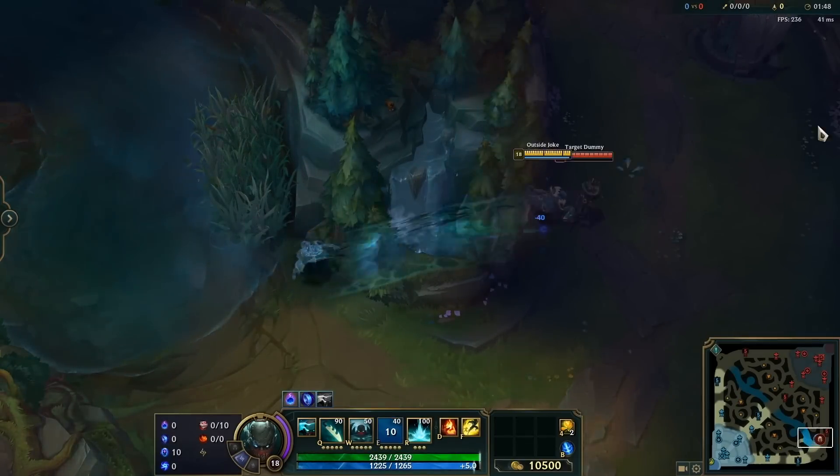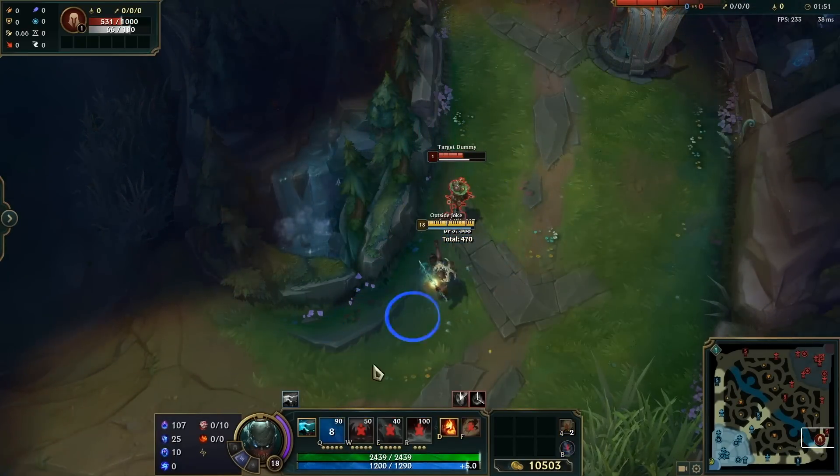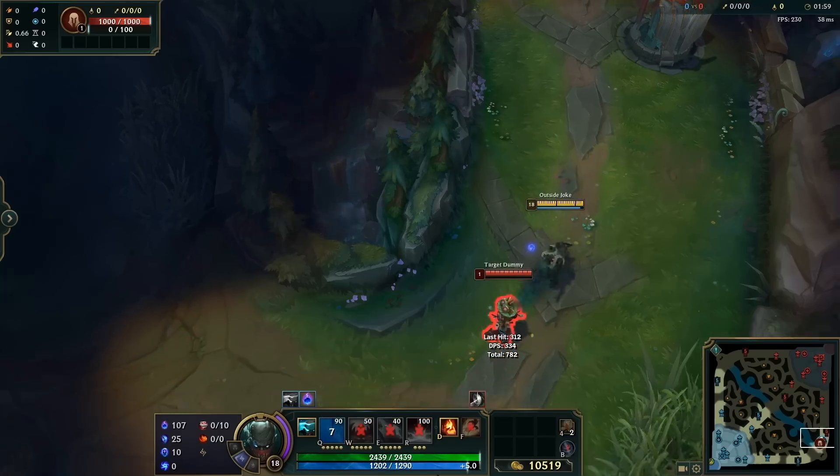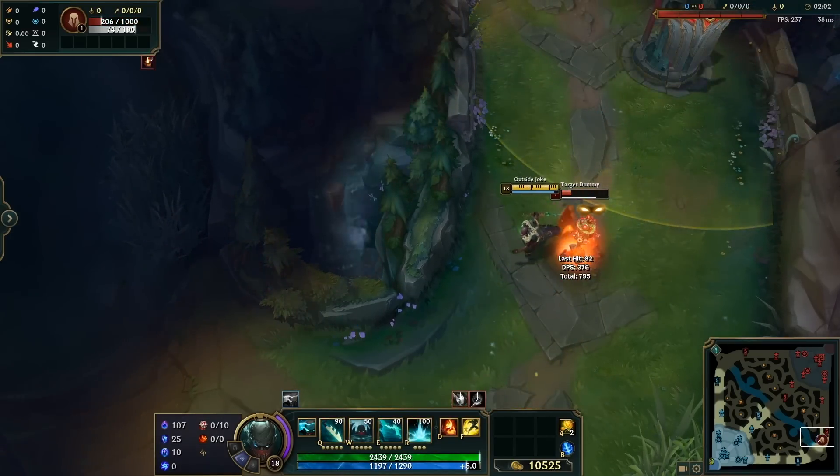When playing Pyke, you can actually use your E to hop over a much bigger chunk of a wall than you think. You just have to get right outside of the bush and then E across the wall. This will probably catch some people off guard and it's way faster than walking all the way around.